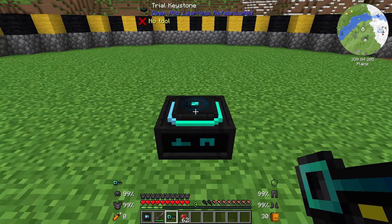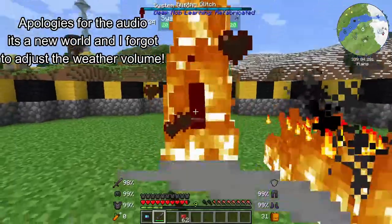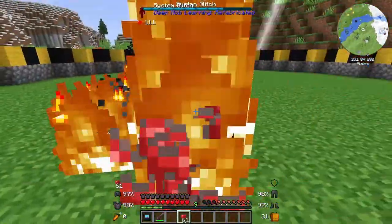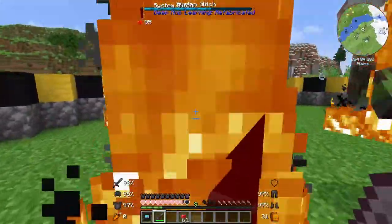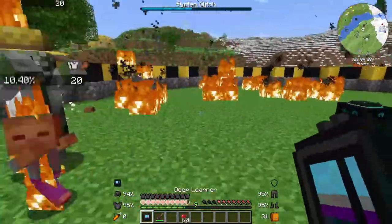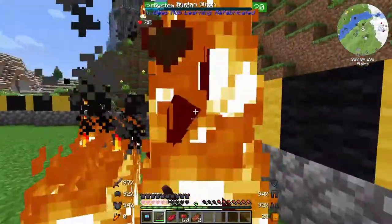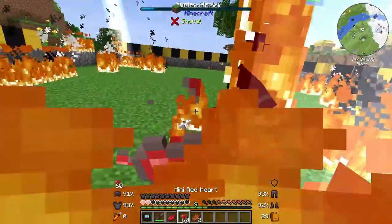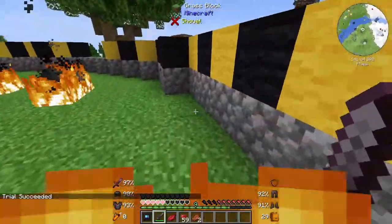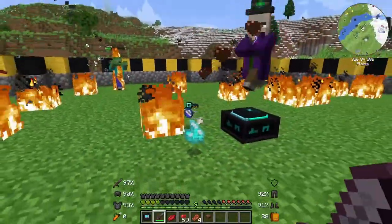Now we're ready to start the trial. Once you put in the key it's going to count down and then the boss will spawn in. We're going to put the key in and as soon as he spawns in we're going to try and deal some immediate damage. He's very very quick and the quicker we take him out the better. Once I get to half health I'm going to heal myself because he does a lot of damage very quickly. We're going to keep focusing on this guy because once he's dead the trial's finished and you've won. As you can see he's extremely hard to hit. And there we go — he's finished. Make sure you don't go straight towards the center; you want to get rid of any creepers first, as I have had my rewards blown up by creepers before.